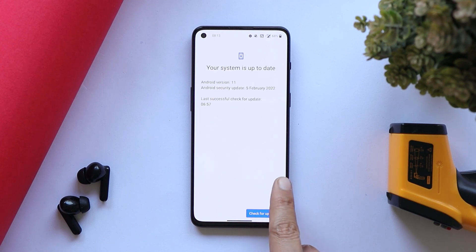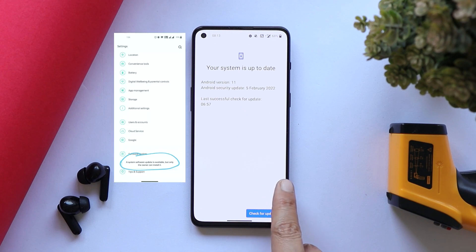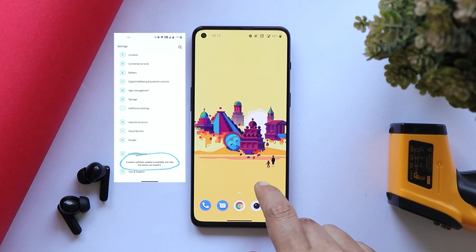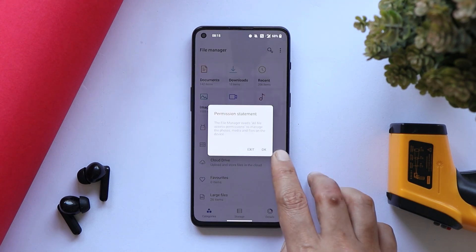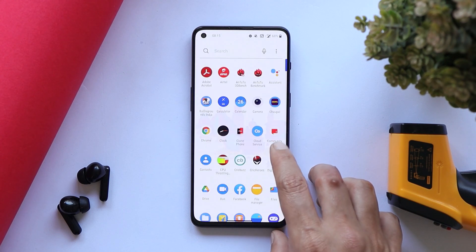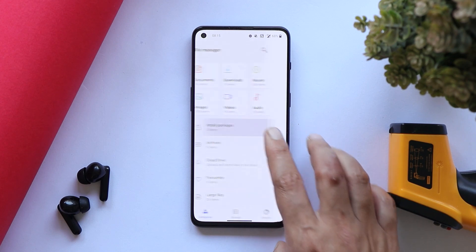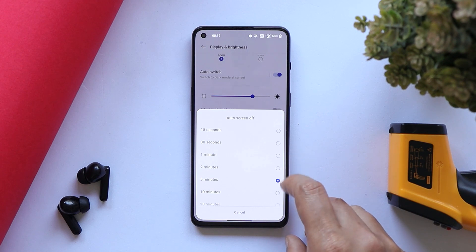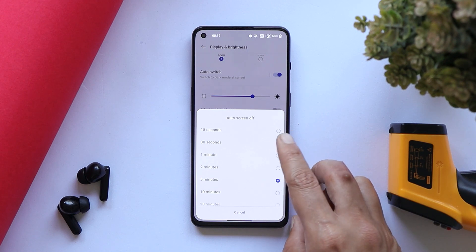With this update, OnePlus has fixed the issue where users were not able to update their devices — whenever they checked for an OTA update, they always saw a pop-up saying 'software update is available but only the owner can install it.' That appears to have been fixed. They also fixed an abnormal display issue with the permission pop-up when opening the file manager for the first time.